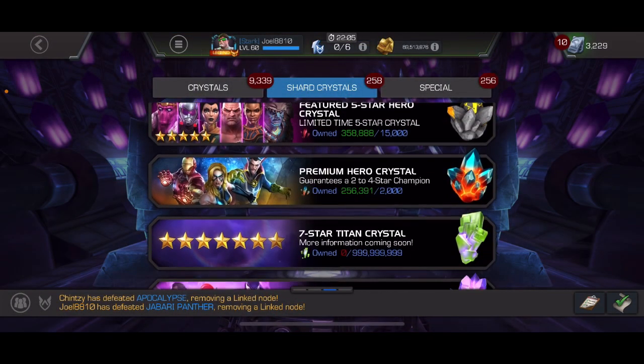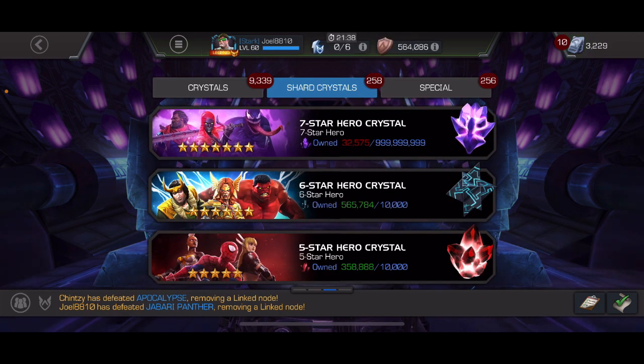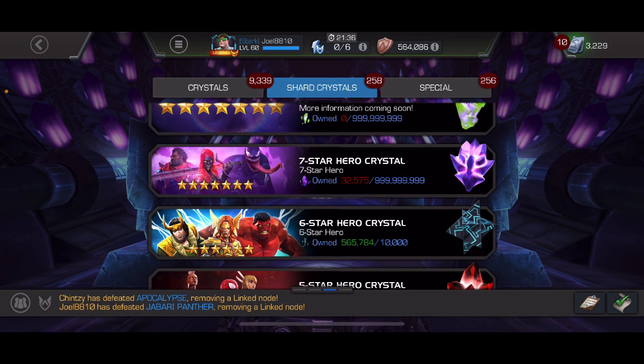Welcome back. With seven stars dropping tomorrow, the first two are going to be 10,000 seven-star shards, but they're going to be in a store, so no matter when you get your first two seven stars, make sure you get them from the store — those will be 10,000 a piece. They will be 15,000 afterwards if you just go the regular route. I'm at 32,575 shards right now.